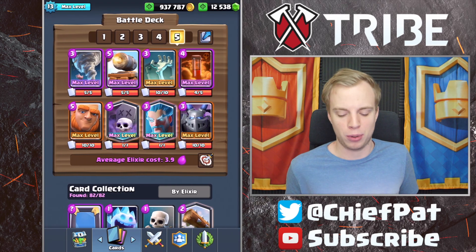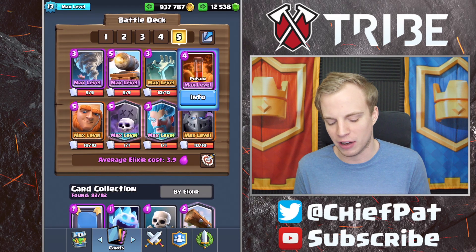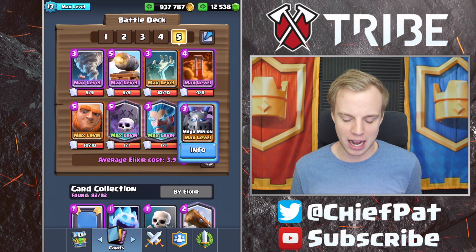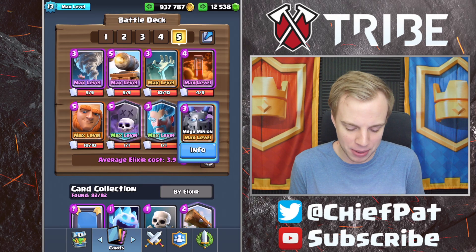Currently we sit at 7-1. This deck's been treating me pretty well. Giant Graveyard's been a staple for a long time inside of the meta. You've got the Poison spell, Tombstone, Cannon Cart, Ice Wizard, Tornado, Mega Minion — lots of different defensive combos, and I wanted to go ahead and hop into it today.